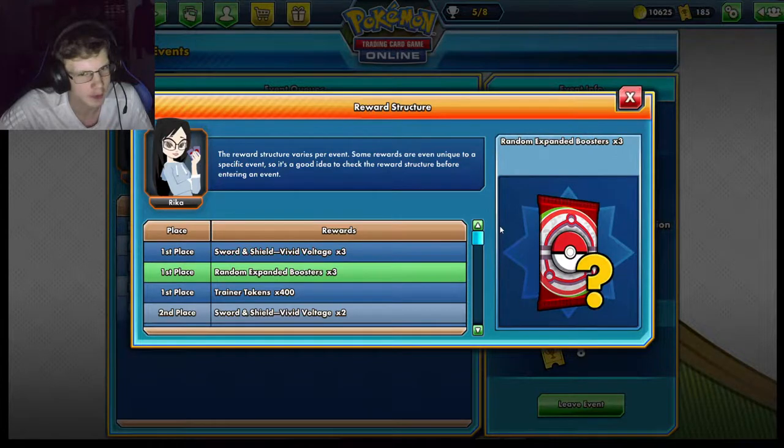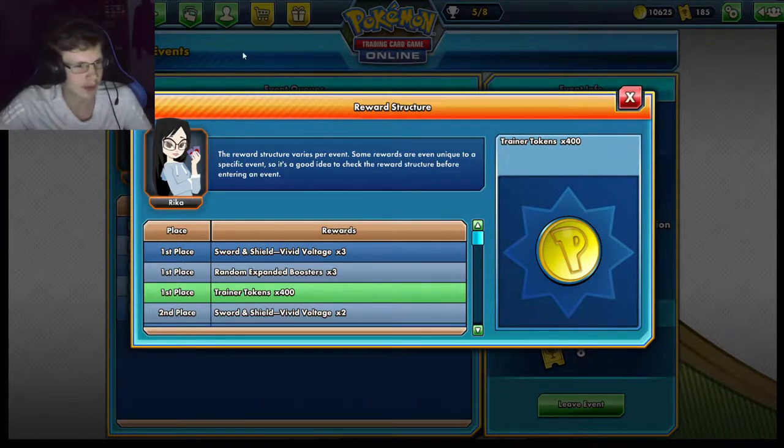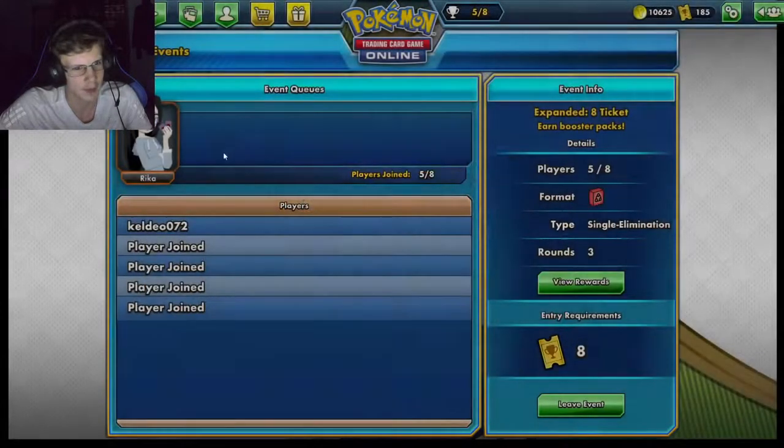Looking to get some really good expanded packs. I just noticed that artwork — what the hell. 400 coins, which means like two legacy packs I can buy. If I get first place I get eight packs in total, so not too bad at all.